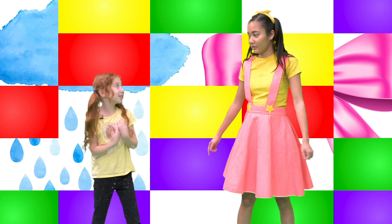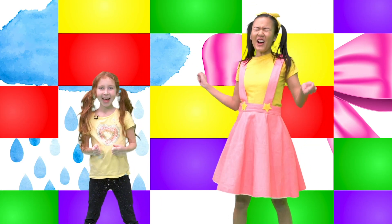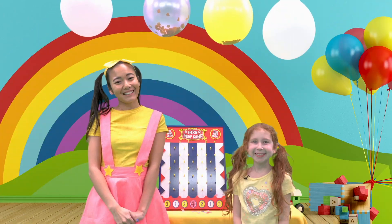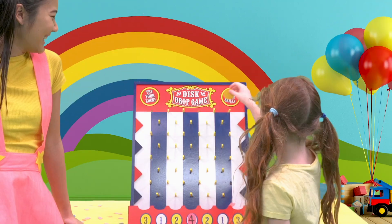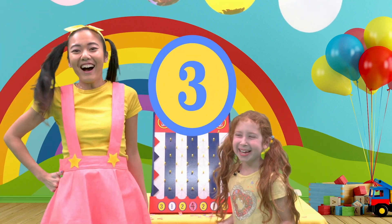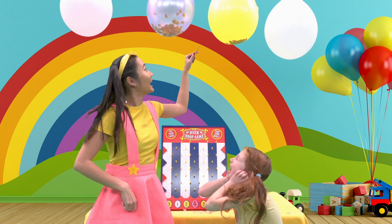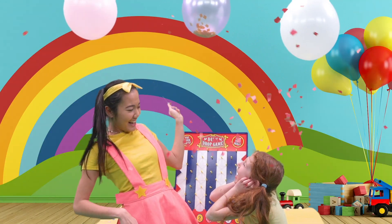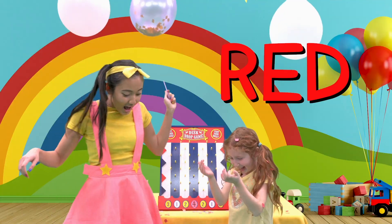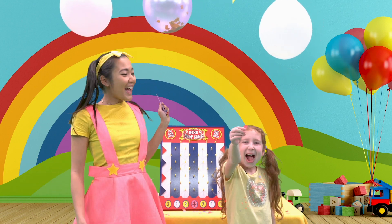Let's go pop some more balloons! Round three! I got three! One, two, three! What color is that? I think it's red — it is red! Alright, my turn! I got number two — and that's this one! One, two, three! It's yellow — my favorite color! These colors will definitely help us solve the picture now!